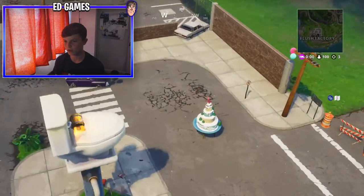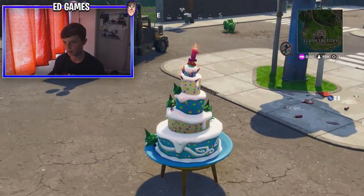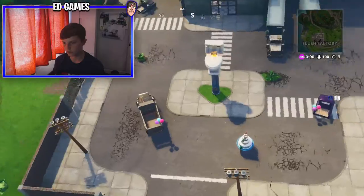Number 5 is all the way over in Flush Factory, probably the most annoying one to get. It's right there next to the toilet seat with the chest on it. Yeah, number 5 is in Flush Factory.